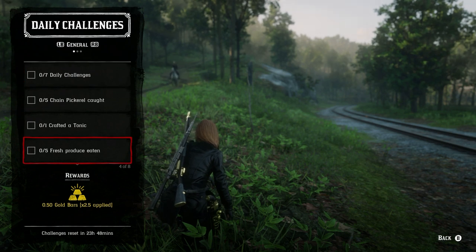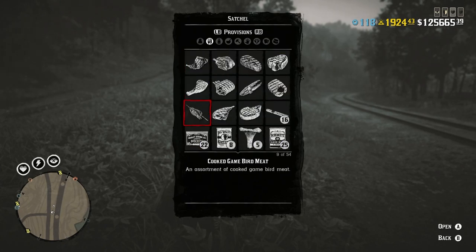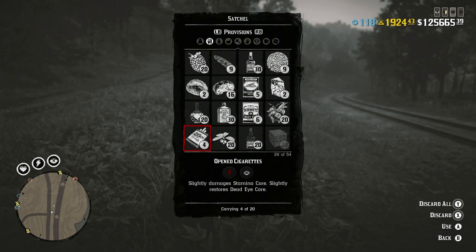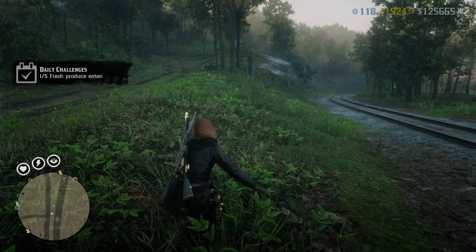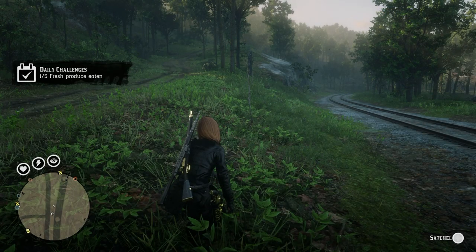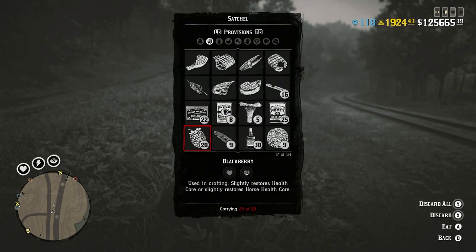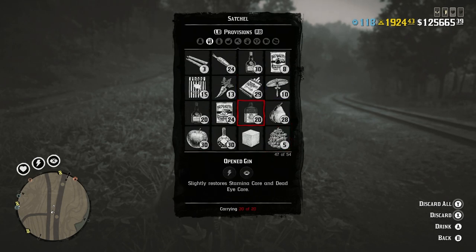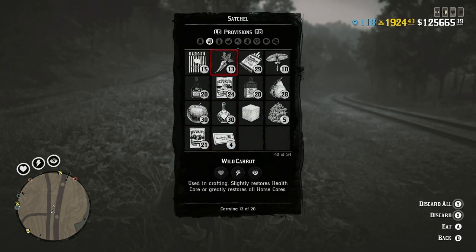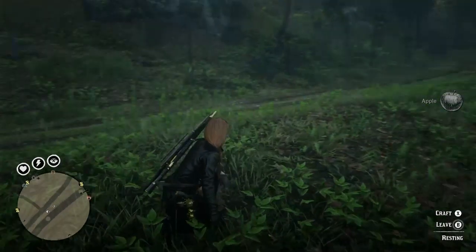The next easy one is fresh produce eaten. Go into your satchel, over to your provisions, and find the produce. Fresh produce can be bought from any of the stable areas, or purchased from your catalog and sent to your post office. You're looking at items like pears, carrots (not wild carrots — those won't count), and apples. You need to eat five of them.